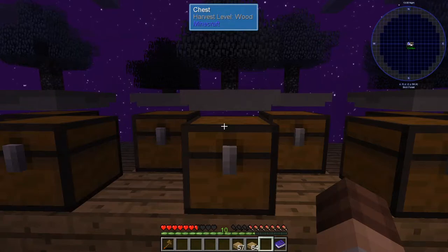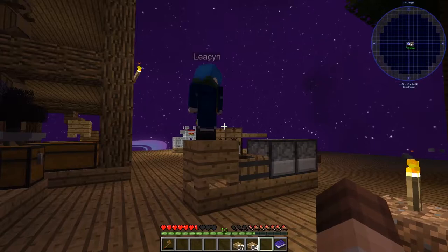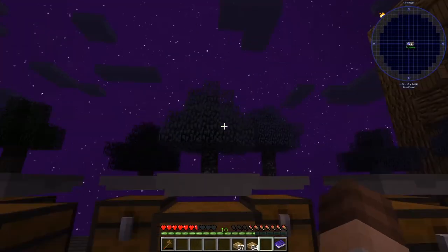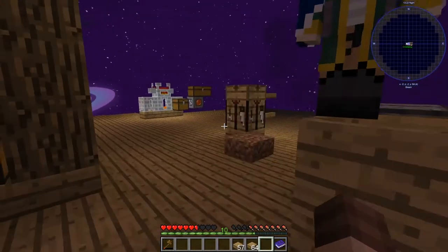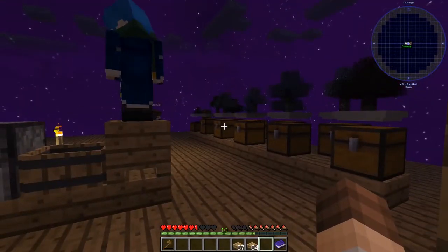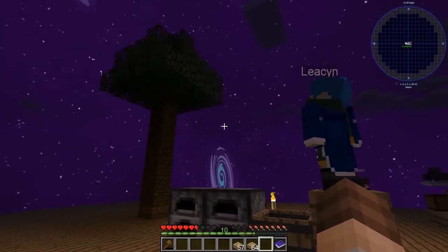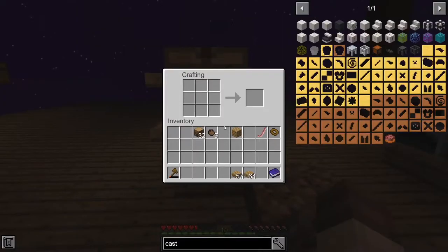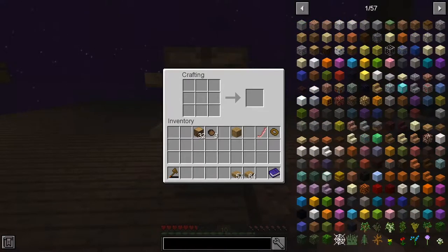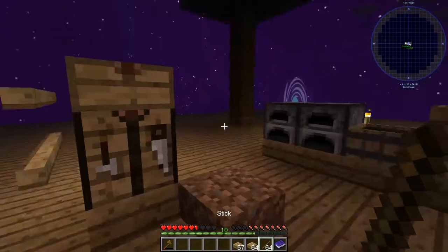There are grass seeds we can get. Bone meal on dirt. Well, there's your poppies. So we need more dirt. I was gonna do something for it — we've got a bunch of those acorns. Your jungle sapling grew. Actually, we can burn the acorns for nuggets. That's three extra ingots. We got it right there.